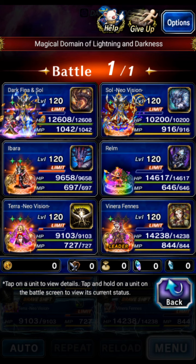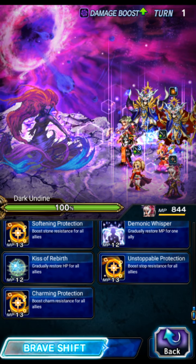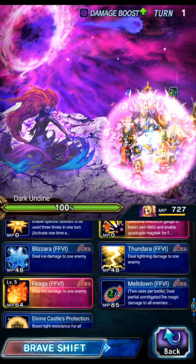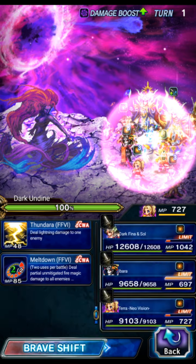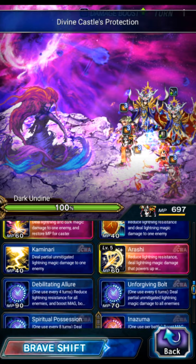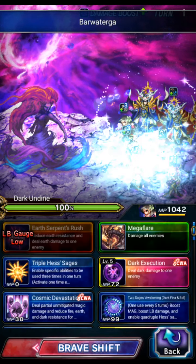I should have pointed out espers — my bad. Venera is on Lakshmi for charm resist. Terror is on Alexander for light resist. Ibarra is on Leviathan for water resist. The boss does charm too, so we're covering charm resist, light resist with Terror, and water resist with Ibarra.